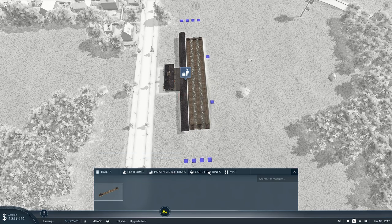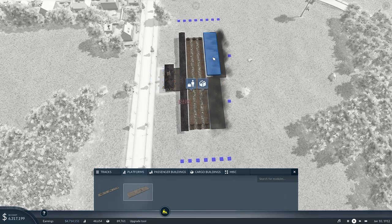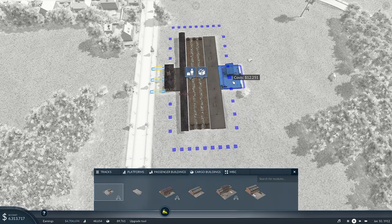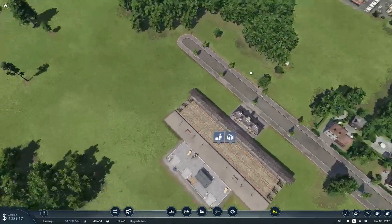We need a cargo building — actually we need platforms first. Platform, platform, platform, then the cargo building. Let's slap those in. Okay, that looks good. Now let's get our lines out of here.